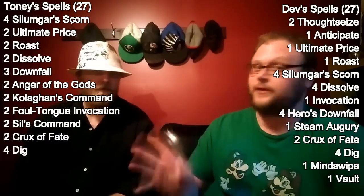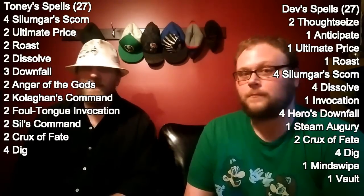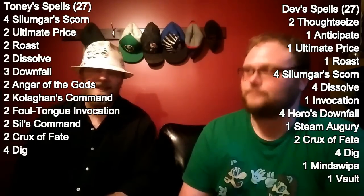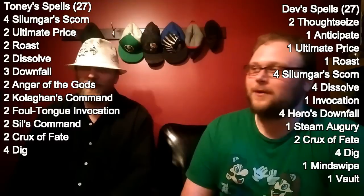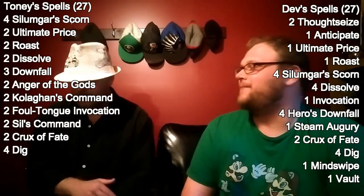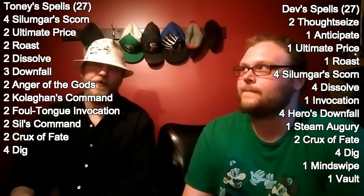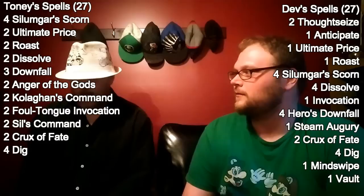I'm running a full four Dissolve; Tony's running two. What's up with that? Honestly I'd love to run four Dissolve but I had a hard time finding space. I value Silumgar's Scorn so much — once you get used to paying two for a counterspell, Dissolve looks expensive. If I was going to make any actual changes to the list right now, it would probably be cutting one Roast to add a third Dissolve.